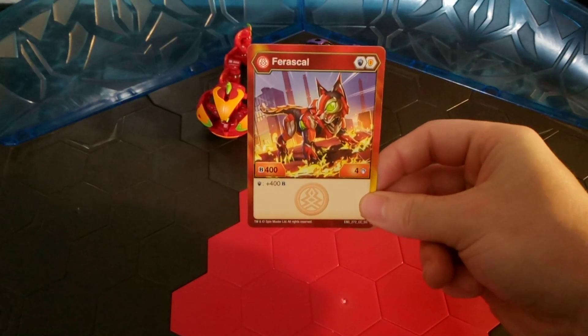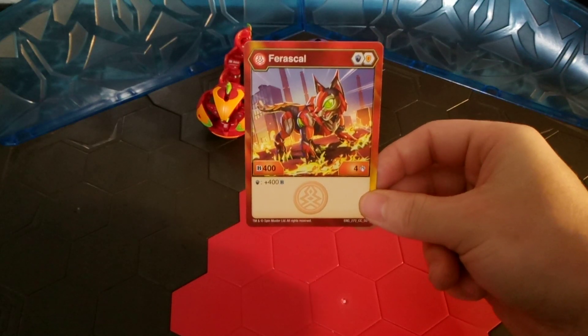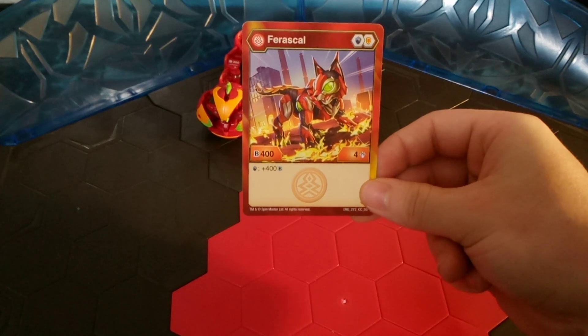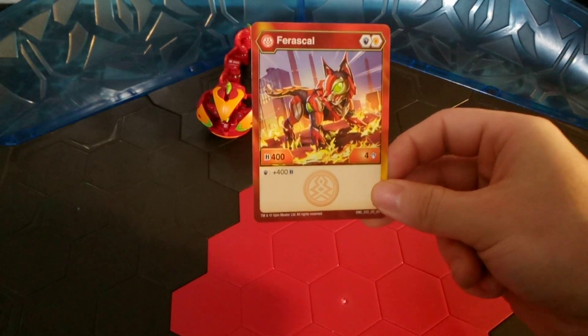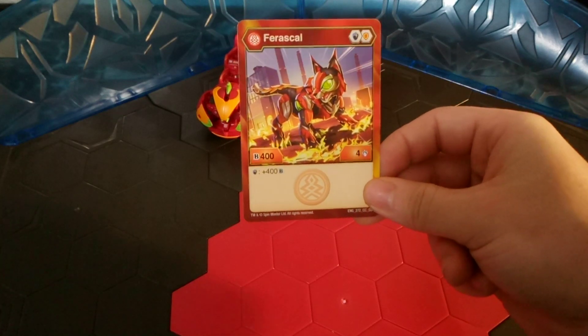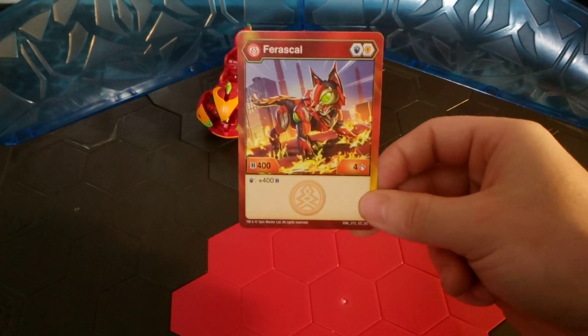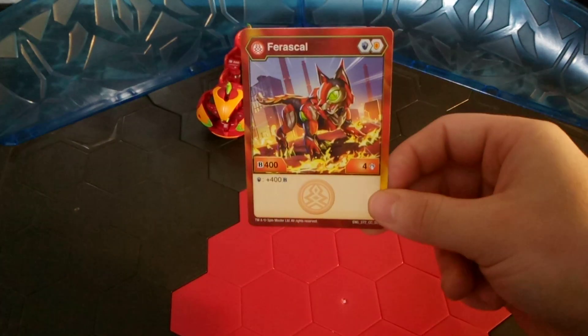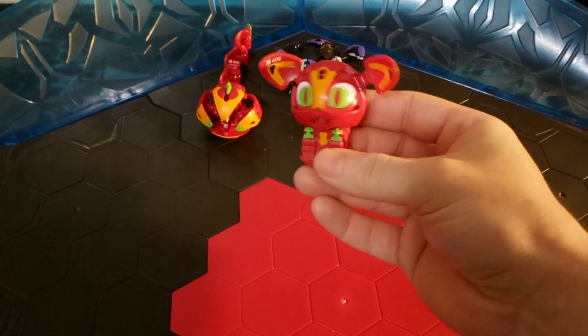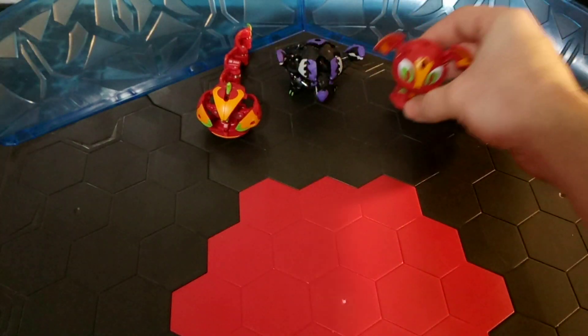And then finally, on this team, we do have Pyrus Faraskal. He has a magic shield and an orange shield core. B power of 400 and 4 damage. If it lands on a magic shield, you're going to get an extra plus 400 on top of that, which is good. You do have some magic shields in the deck profile — it really helps, just gives you more power. And there is, of course, our little kitten core.